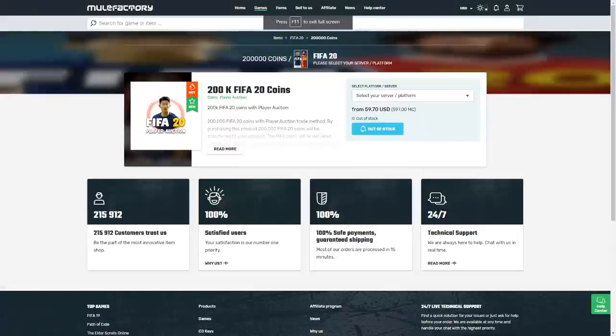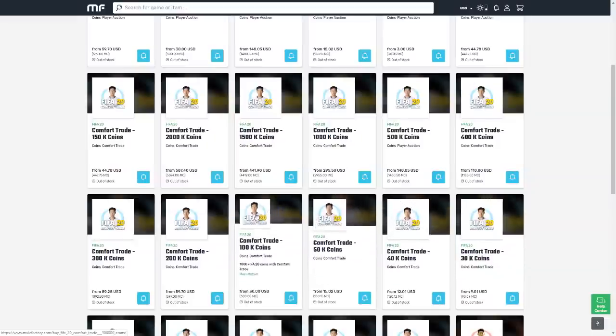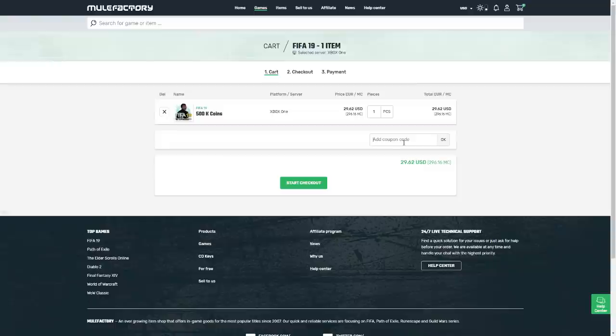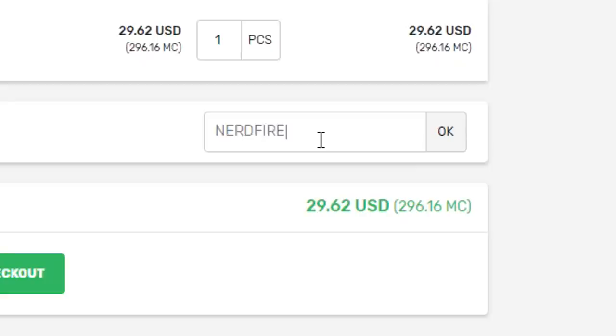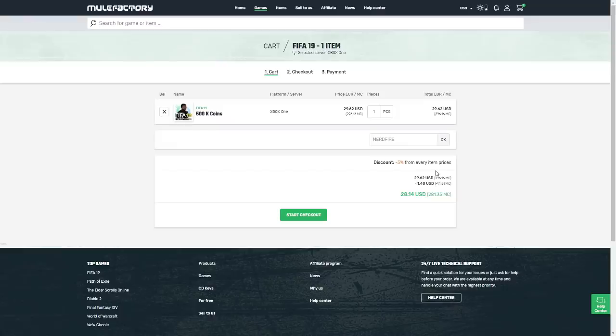If you guys need some FIFA 20 coins that are safe, cheap and reliable, make sure you get over to mulefactory.com and use the code 'nerdfire' at the checkout to get yourself five percent off your order, and build up your team with the best players possible.